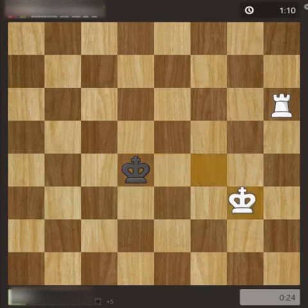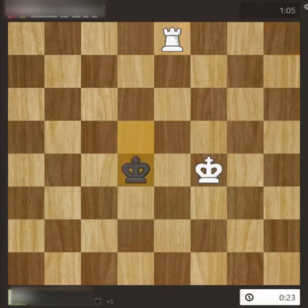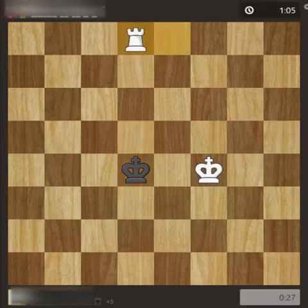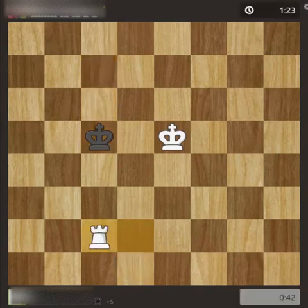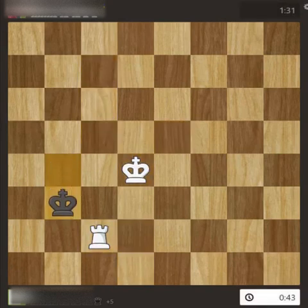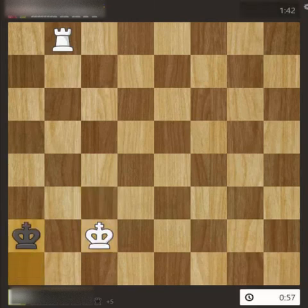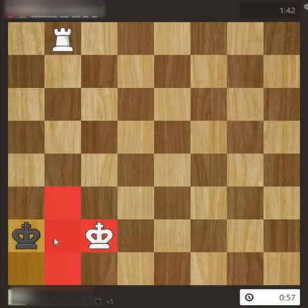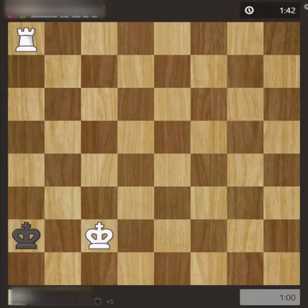In the endgame it is very important to know the mating techniques. One rook is sufficient to give checkmate to your opponent, and here you will see how it was possible to checkmate with a single rook. My opponent tried to keep the king at the center to avoid checkmate, but the way to win is to block the king from three sides and corner it to the last row. The opponent's king was cornered to the last row, the file was blocked by my king, and a check from here was checkmate. Thanks for watching — please subscribe!